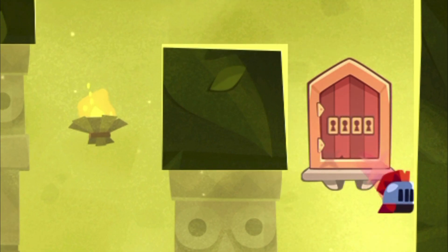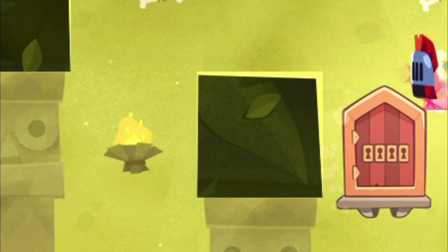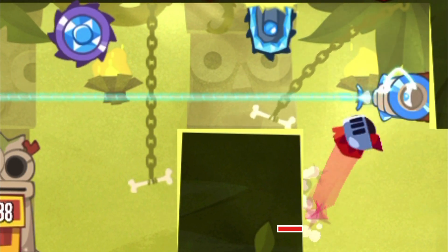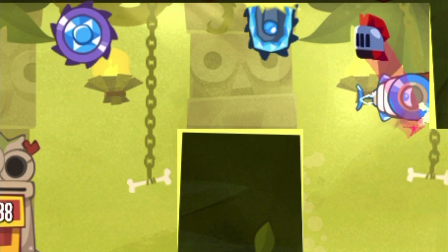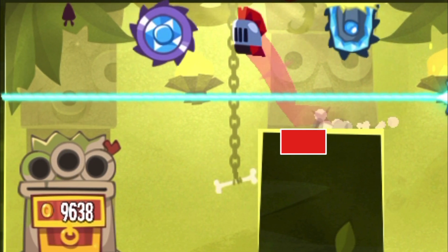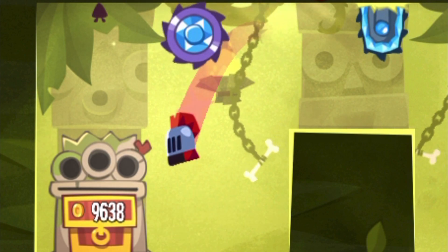Here's how you do it. You must delay your jumps in the beginning quite a bit. Then you arrive there just after the laser has gone out and you have time enough to walk there and jump again, being in the air while the laser fires again.